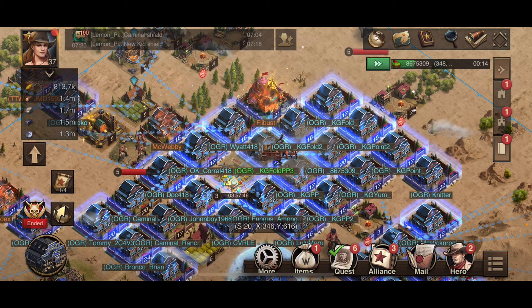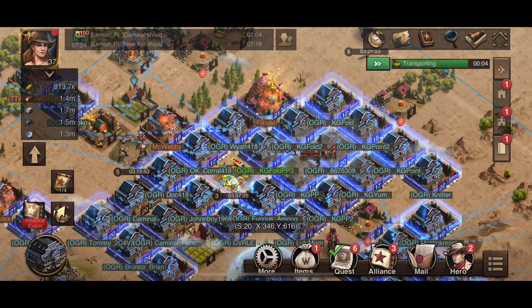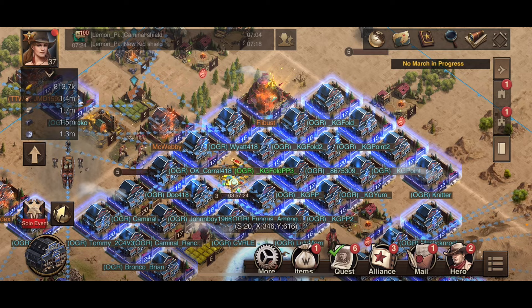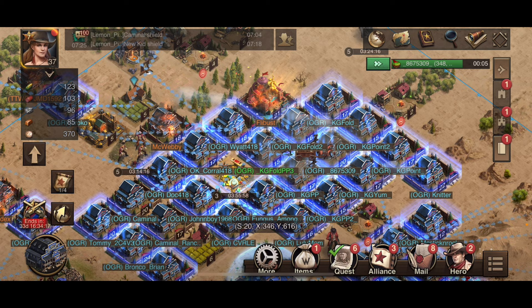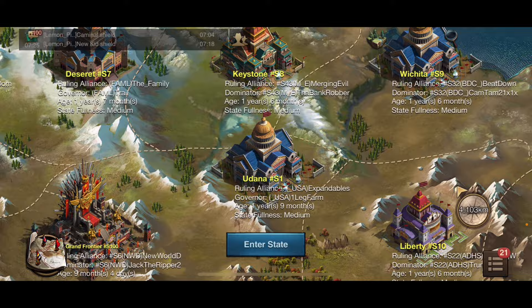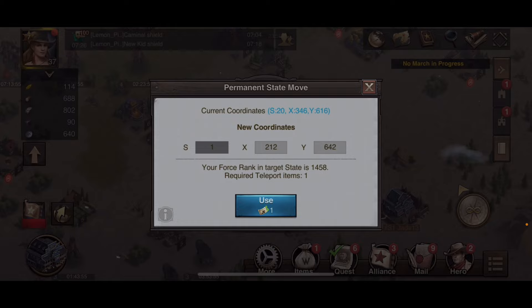Keep in mind — with updates, developers may change the rules for permanent state moves. I'm now going to dump all my resources: every last bit. I'll transport them all. Now that I've dumped all basic and growth resources, well under the requirements, I go back to world view and enter the state again, moving close to the main capitol building to try to teleport.